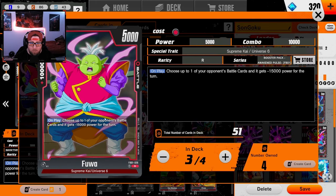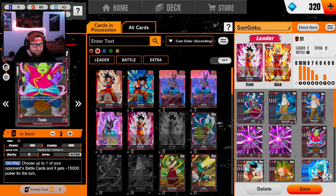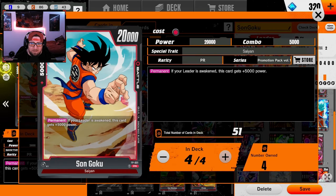We're running Fua — on play, choose one of your opponent's battle cards for negative 15 power, which is absolutely insane. He won't survive but the 10k combo power is strong. We very rarely use him unless we're taking out a 30k or 45k like Broly. Otherwise you just combo him away.